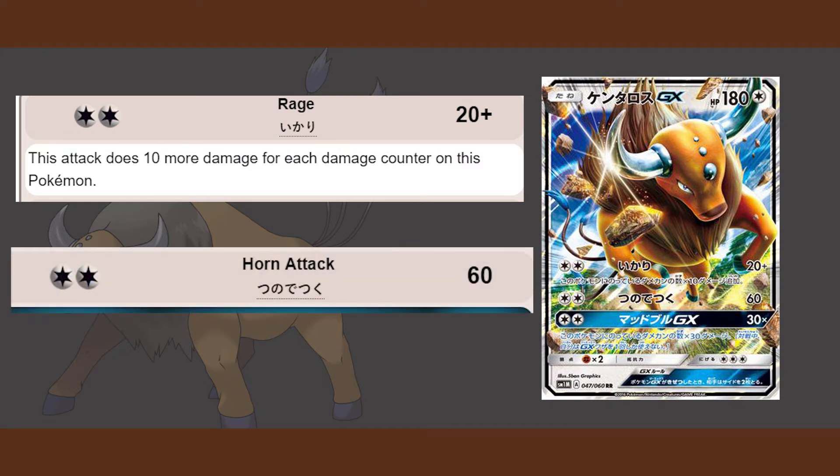He also has Horn Attack, which is just a base 60 for double colorless energy. That's also a pretty good attack because as you are building up damage counters on Tauros GX, you could be attacking with Horn Attack instead of Rage, doing 60 damage instead of the low damage that Rage would be doing early in the game.